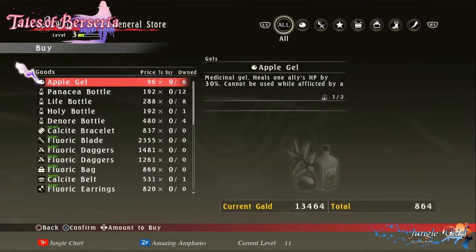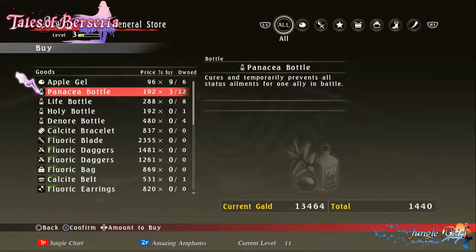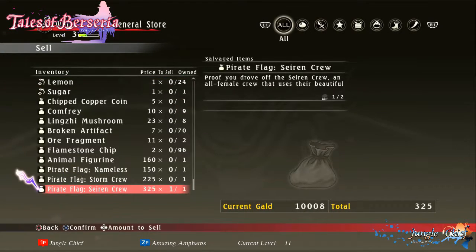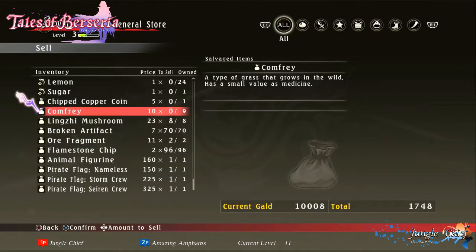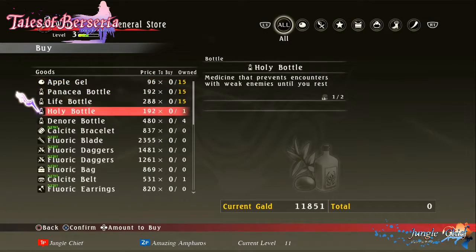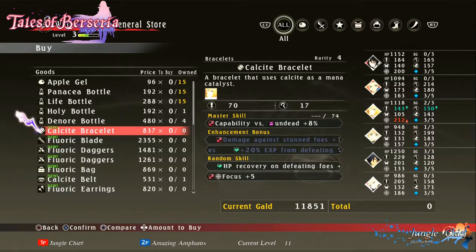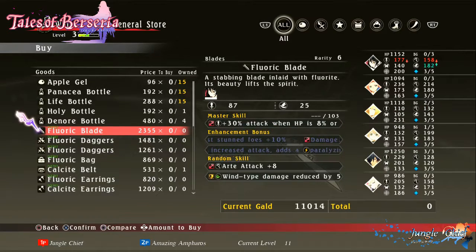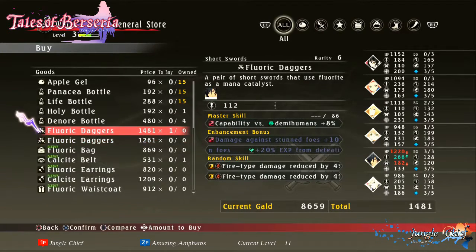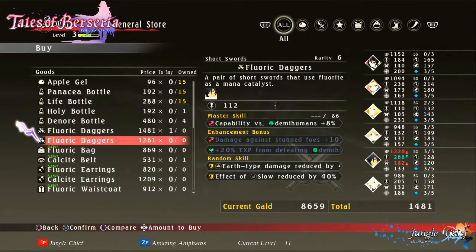This is a lot of new stuff. Look at all these things with zeros — we should just buy it all. Well, we should pick one because we have a choice of those. I kind of liked it. Honestly, Rokuro is not that important and that one's cheaper.